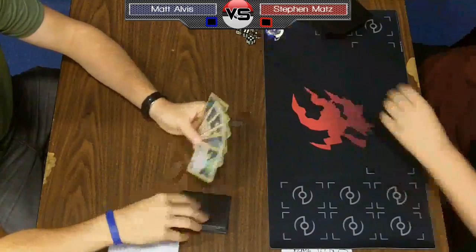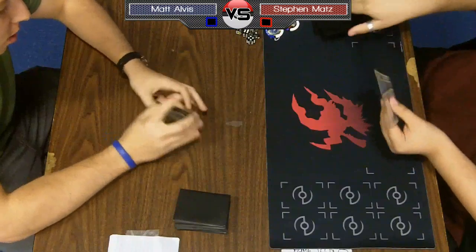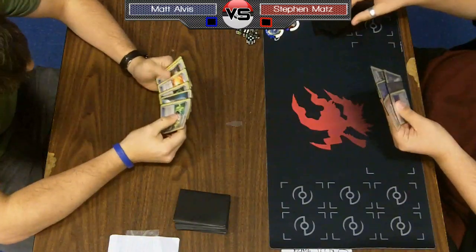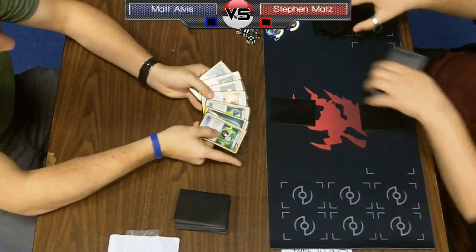Here we go with round four of the Des Plaines, Illinois Battle Road. I am Puka, and with me we have two undefeated players so far. They're both 3-0. Someone's going to be 4-0 after this one. We'll see who it ends up being.